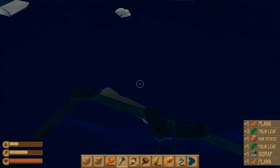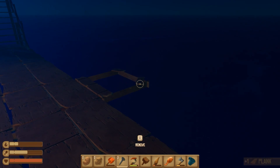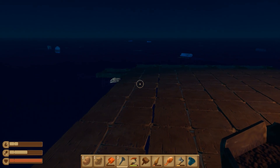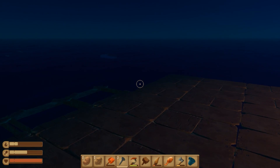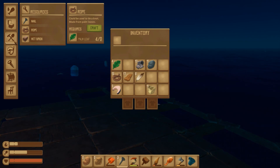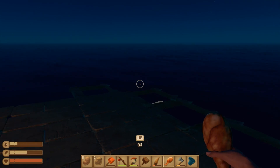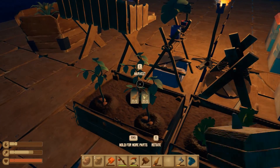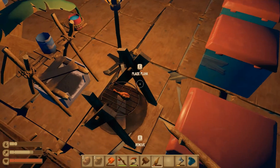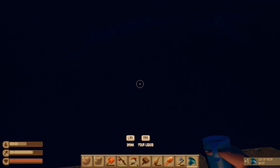It's getting morning here, and actually those side catchers are not that bad — they catch quite some stuff because we're drifting not perfectly straight in relation to where items come from, but we're getting a good haul. I think I'm ready to craft the fishing rod — yes! Here we go, we made ourselves a fishing rod. Let's drink some water and then try out fishing.